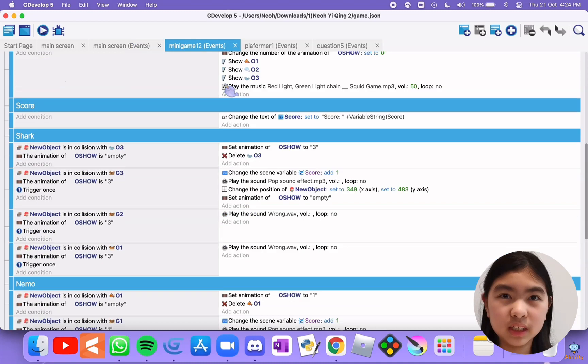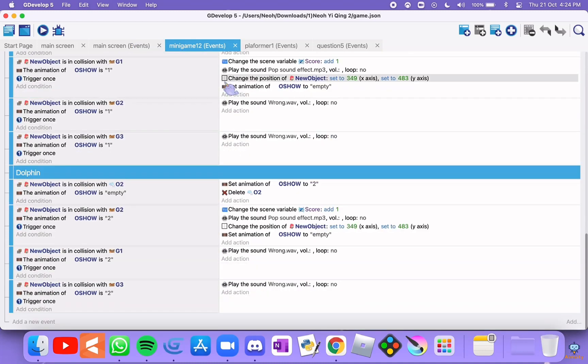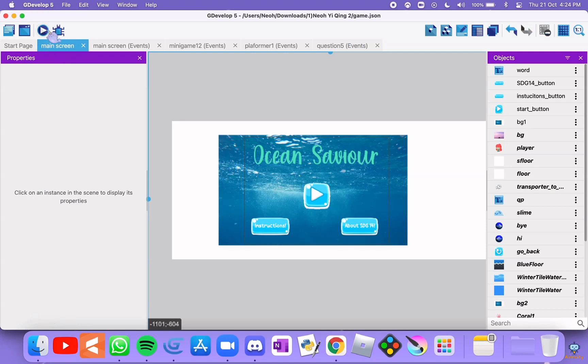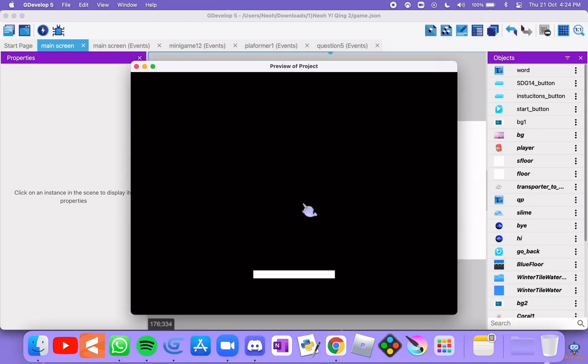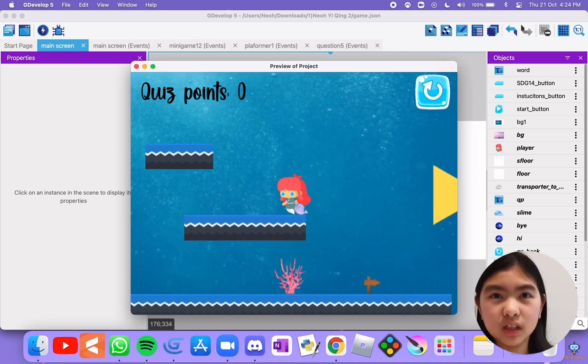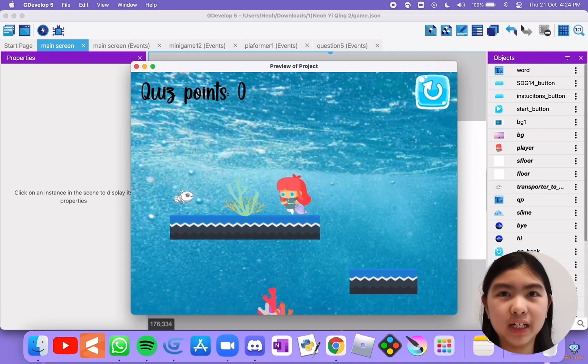Here is the code required for the game to work. You have five levels to attempt. Once you collect the wild fish, you will enter a quiz.